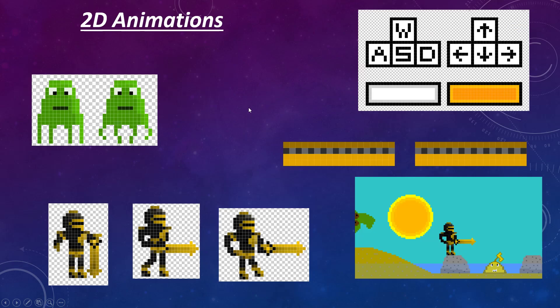For 2D animations, I've made a walk cycle as well as a lot of things for enemies such as this guy down here, this guy here, and then I've made some other things like an animation for the dash panel and these two switching to show controls.